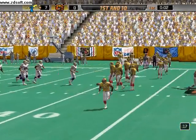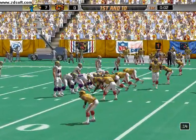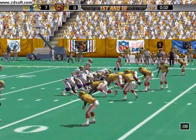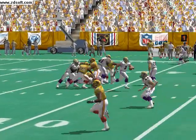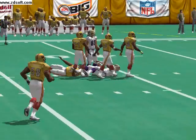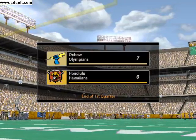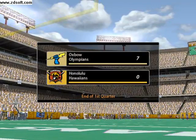The home team come out in a nickel package. Number 3 sends a man in motion, dropping back — hump fakes, breaks free. Mathis with the stop, but the quarterback is able to pick up a big first down. If you give him any type of lane or pass-run field, he's going to take it for a big gain.